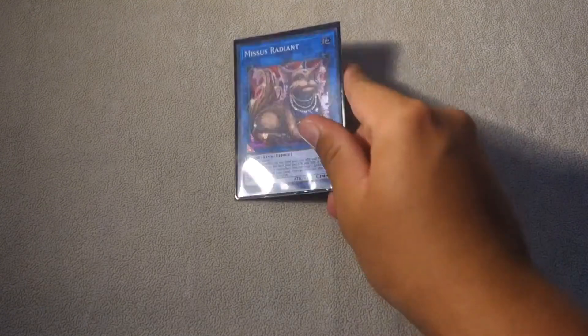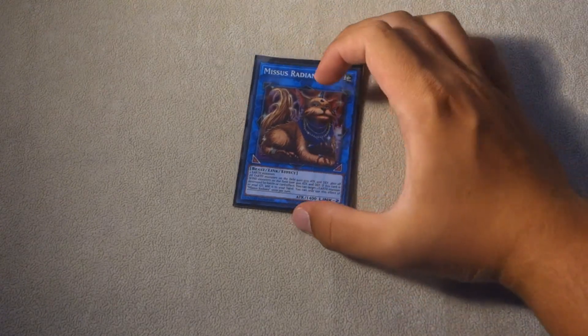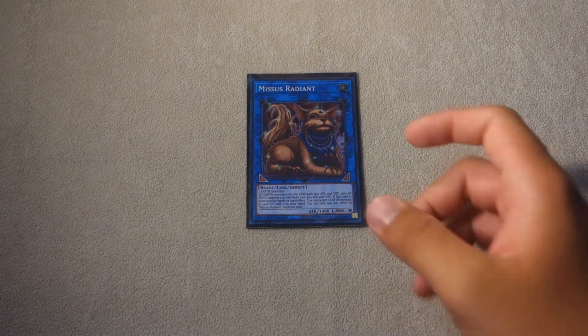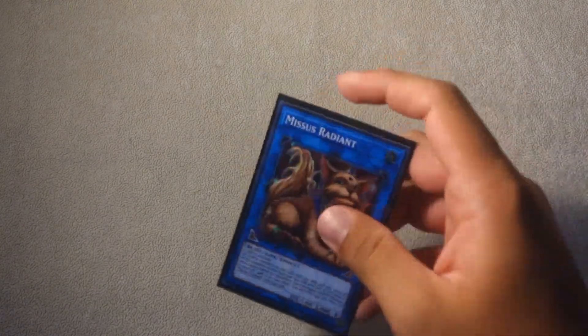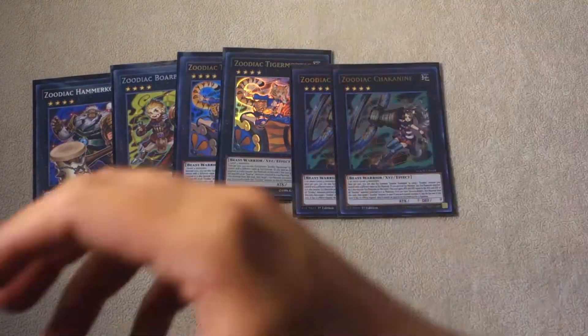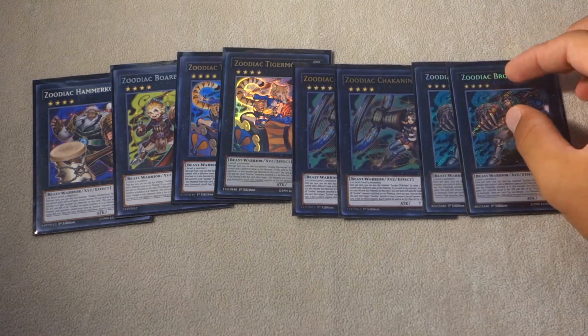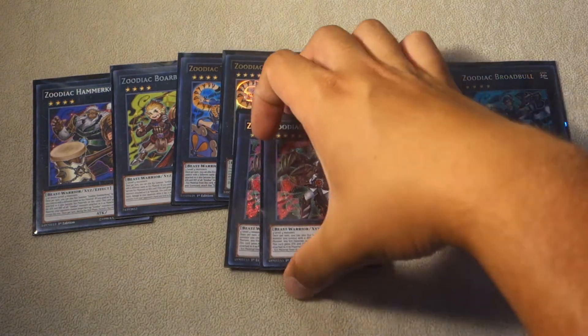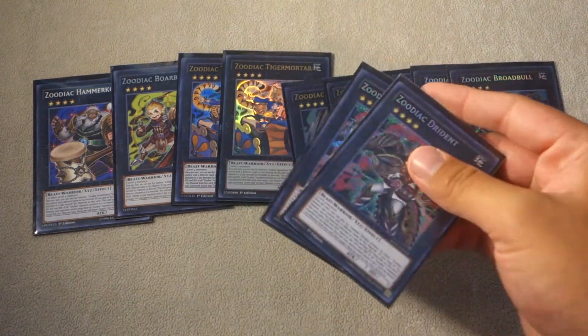For the extra deck, we play one copy of the new link monster Mrs. Radiant. You don't make it super often, but it allows you to go into extra plays, so one Mrs. Radiant is very important. For the Zoos, we play one Hammerkong, one Borrel — sorry, one Boarbow, two Tiger Mortar, two Chakanine, two Baradbull, and two Drident. A total of ten Zoos is very important to keep your Dridents in the main monster zone.